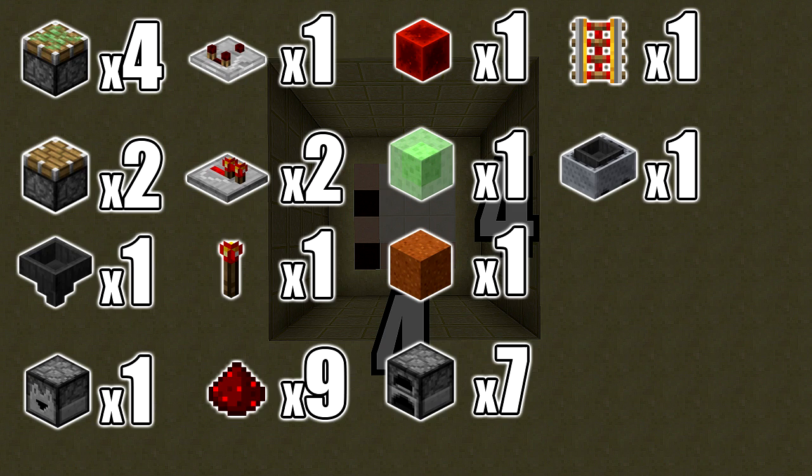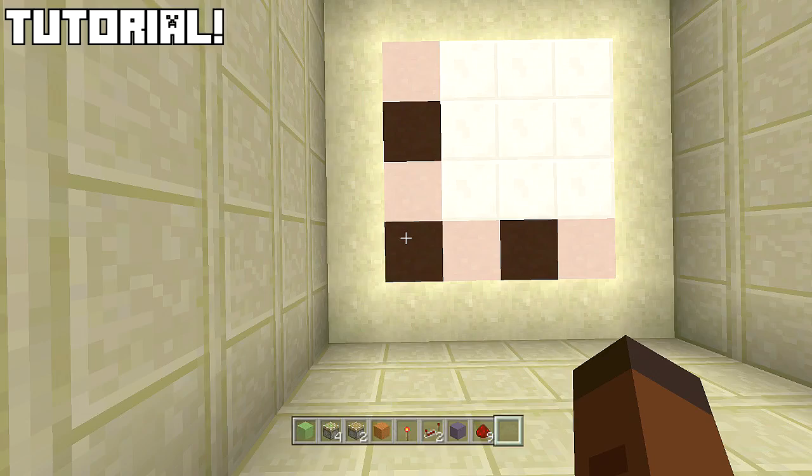You're also going to need a slime block, a sand block, seven immovable objects — you can use obsidian, I'm going to use furnaces — one minecart with hopper, and a rail. Heads up: you will be getting the block of redstone and one of those pistons back.